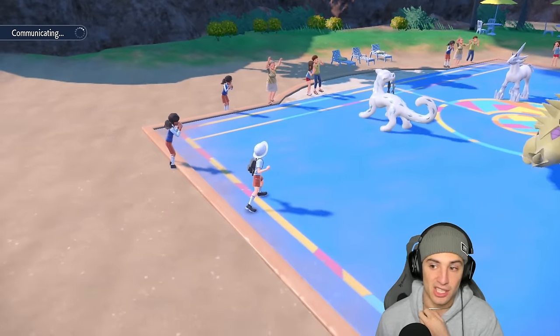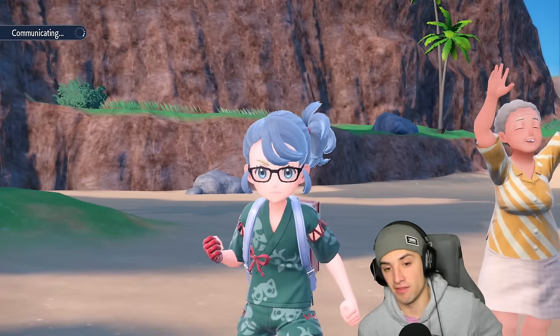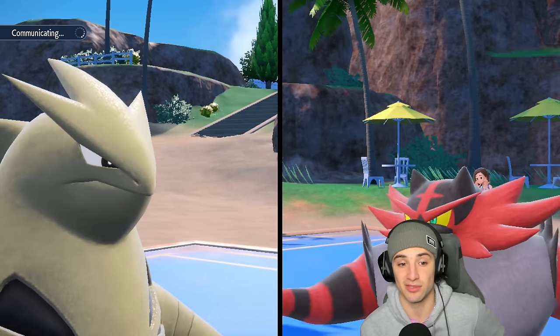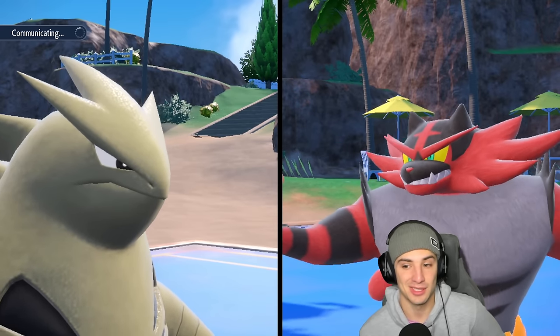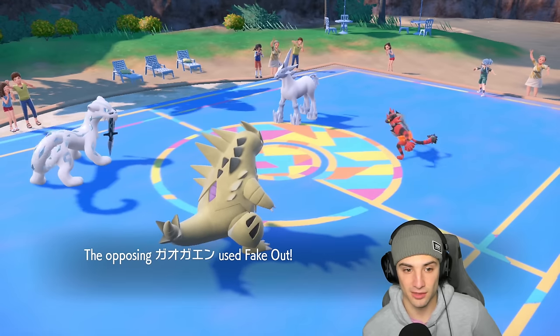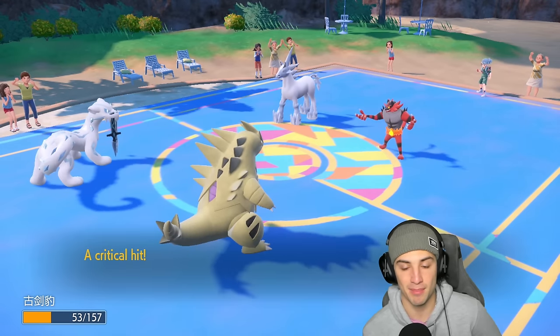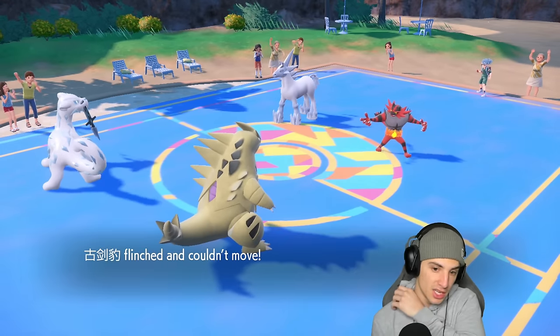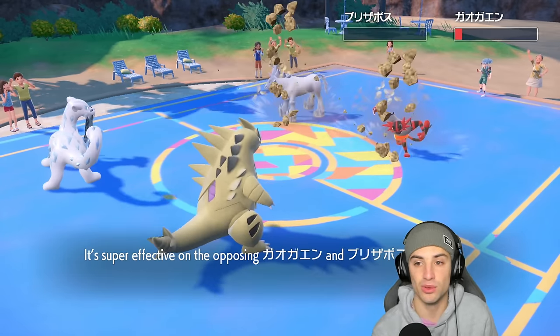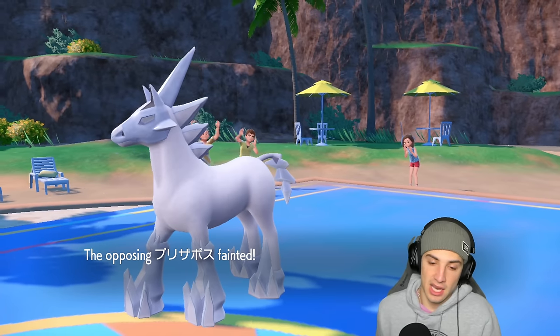We're in a weird spot because no Iron Head and they have Flutter Mane. Opponent is playing really well in this matchup. Fake Out goes into Chien-Pao — not bad. Rock Slide should finish off Glaceon and do damage onto Flutter Mane. Beautiful.